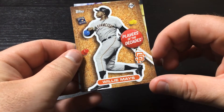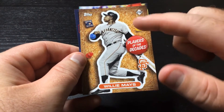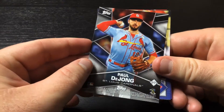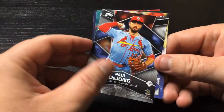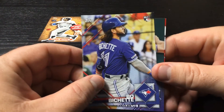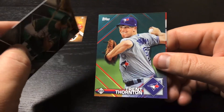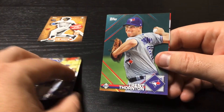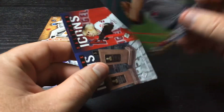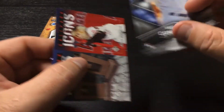A Willie Mays Players of the Decade — it's like a cutout that's pinned to a board, with Paul Dijon on the back. A nice Bo Bichette, rookie for the Blue Jays, with Matt Olson of the Athletics on the back. Trent Thornton, Blue Jays pitcher, with Michael Conforto on the back.